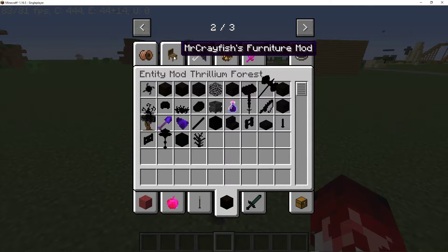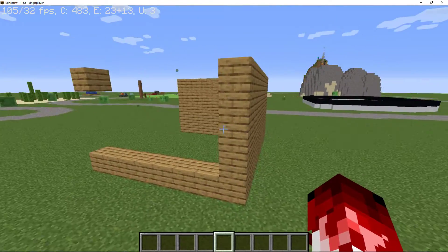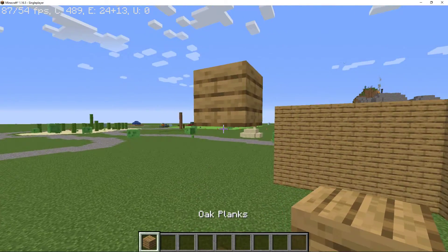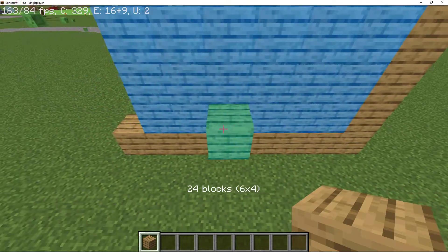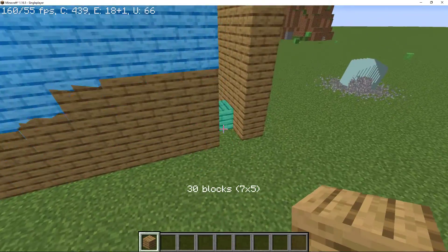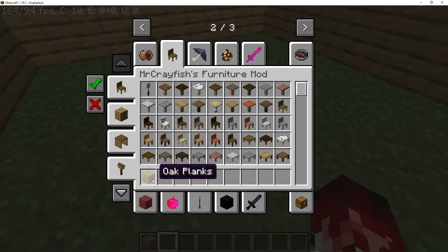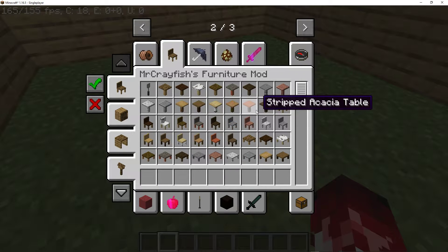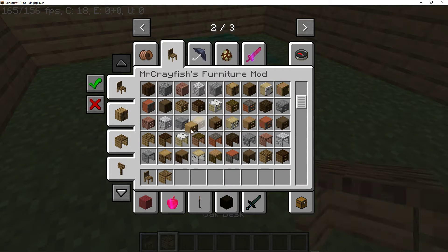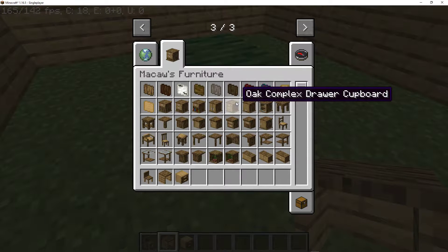And we are going to be doing Mr. Crayfish's Furniture Mod. I might be finishing this house. I'm just going to make a little room. I'm going to be building some stuff in here — I'm going to actually make a little desk. Let's make a two chair. I'll use the Macaw's furniture too.